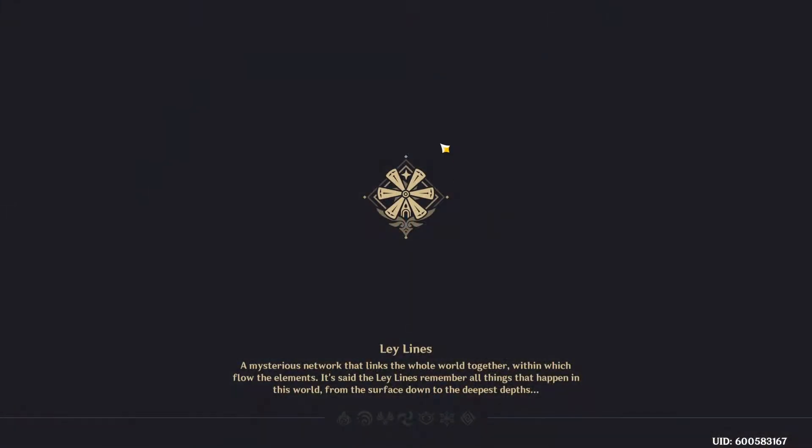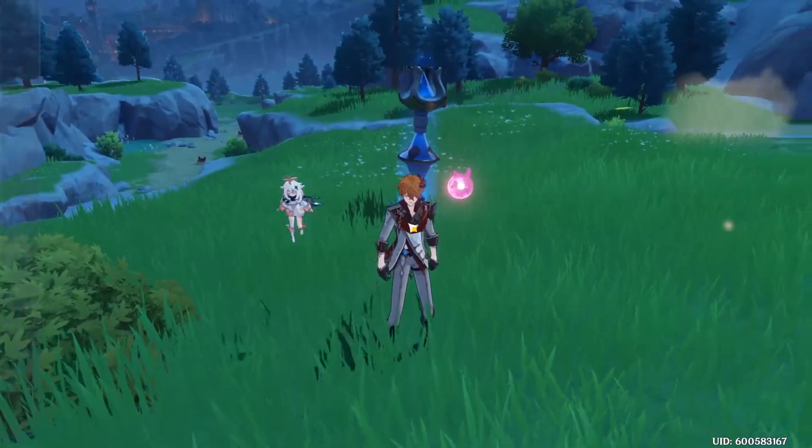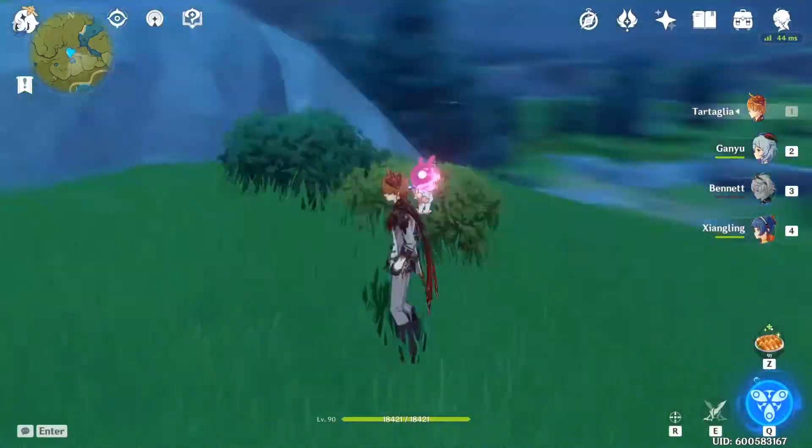Now once you teleport to any location, you will lose Paimon. And to get Paimon back, just press escape. Close the panel and there you have it guys. Have fun.